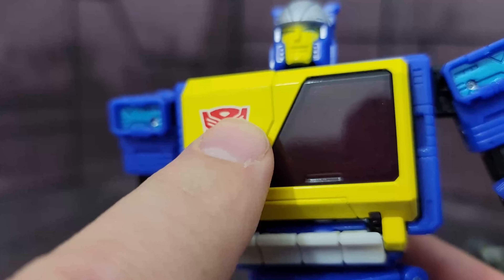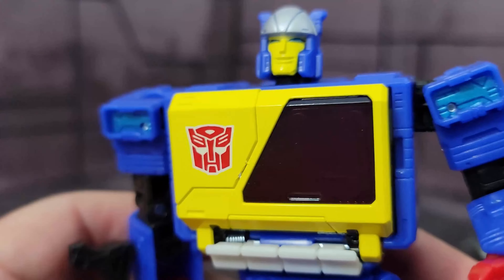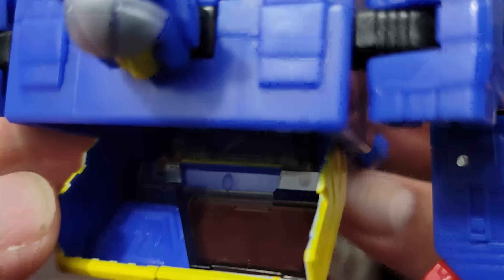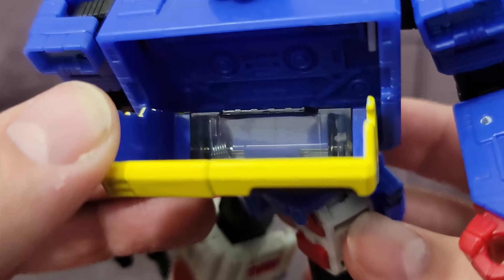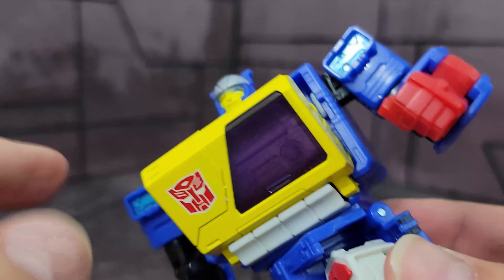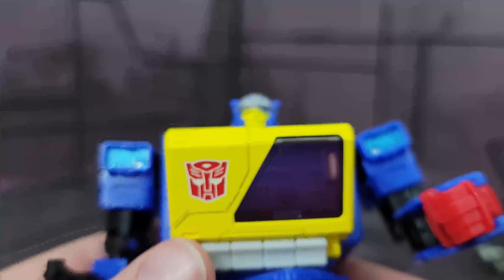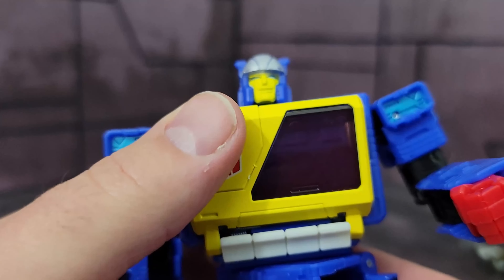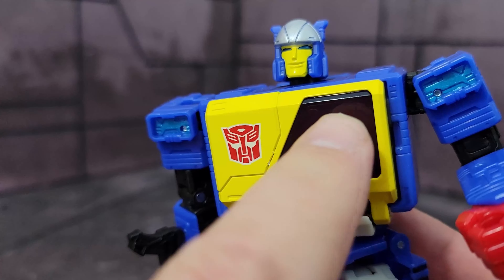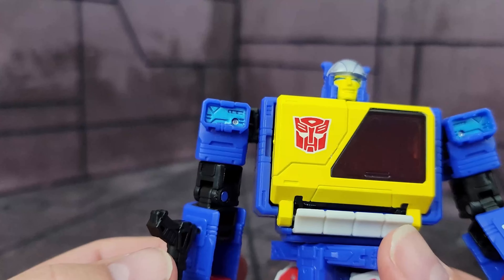Moving down, you get the yellow chest. This is not remolded — he can only accept one tape; in the original he could hold two. You can open it up by pushing the button. It's cast in that same smoky translucent plastic but you can see a red tint to it. This is actually painted in there to make it look red. I believe it was Mark Clonis who said this was a very important feature of the original that needed to be in this one, and I'm glad he did — it looks really nice.